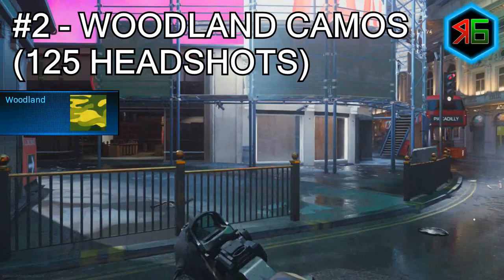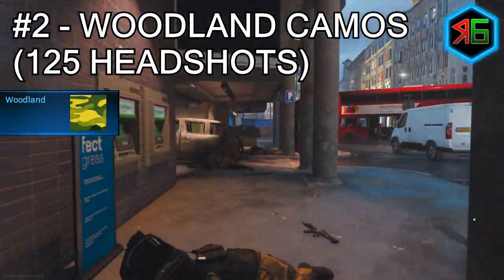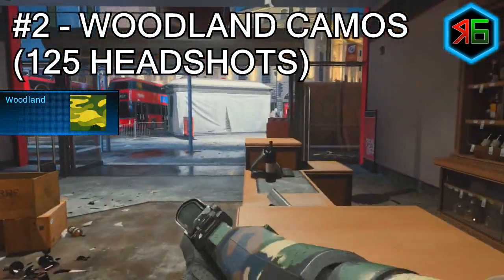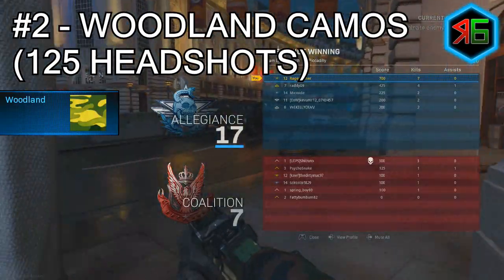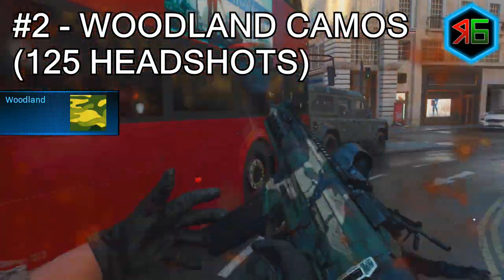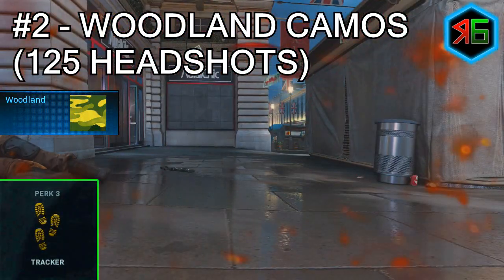For the woodland camo challenges, you need 125 headshots with assault rifles. I'd suggest going into Realism mode, as you need less damage to kill enemies in the head. Play on close-quarter combat maps like Piccadilly, Gunrunner, Hackney Yard, Ramaza, and St. Petrograd. Warm up in a private match with bots before going public. Use flashbangs to stun enemies and adjust your sensitivity as needed. The Tracker perk lets you see enemy footsteps, making it easier to run up and get headshots.